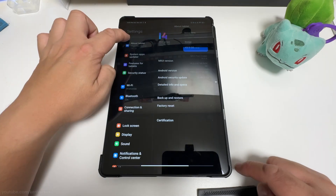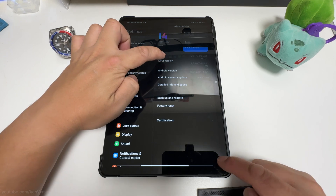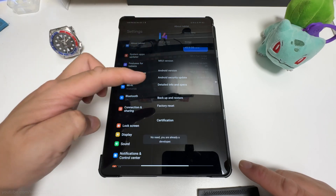To turn on developer mode, go to the about section of your device and tap the version five times. It's slightly different for each Android device to enable developer mode. Mine's already enabled as you can see.